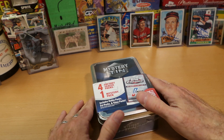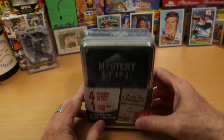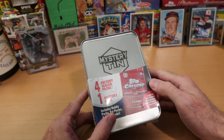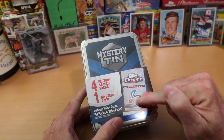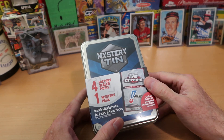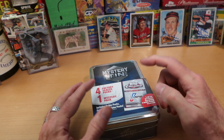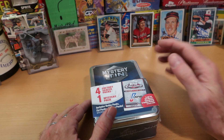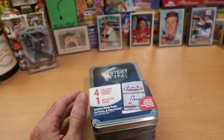I like it. If you guys like that, then we can call it a mystery pack battle. We'll see what we get out of here. It advertises you could get 2021 Topps Chrome, or Topps Chrome Japanese, which would be awesome. I've opened a paper Japanese from one of the mystery tins before, but I've not gotten a chrome Japanese before, so we'll see what we get out of here.